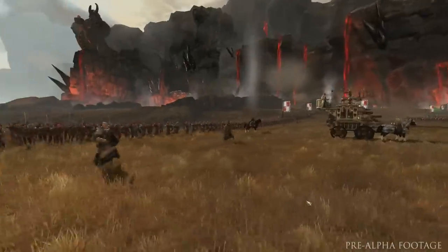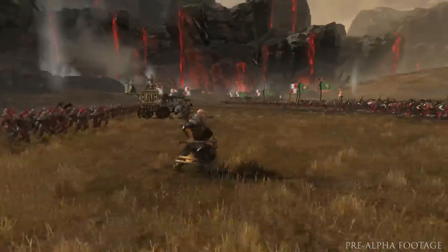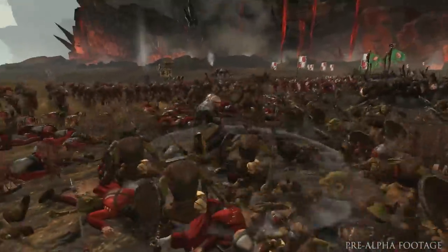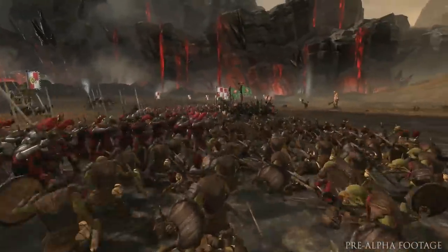These are two of the Empire's hero characters — this is the warrior priest and just beyond him, the witch hunter. Heroes are essentially agents, so they can roam the campaign map and perform a number of different functions. But they're also powerful solo warriors in their own right, and if you attach them to an army, they can throw themselves into combat alongside the troops.